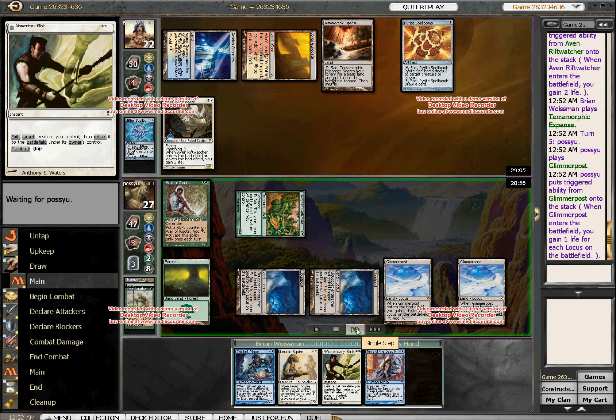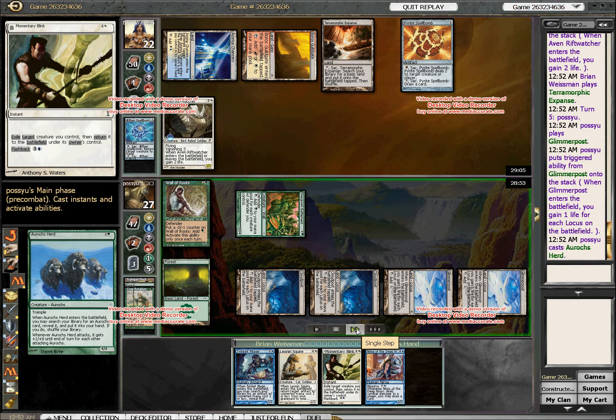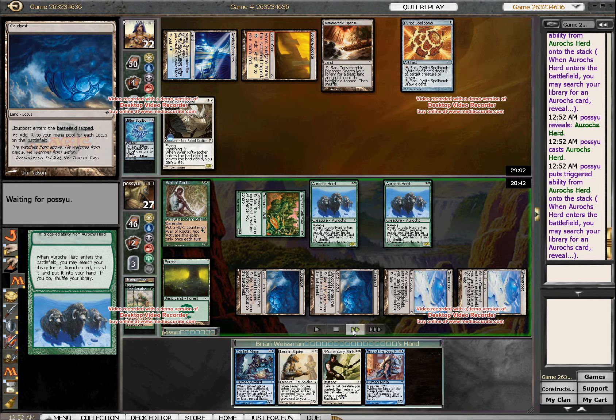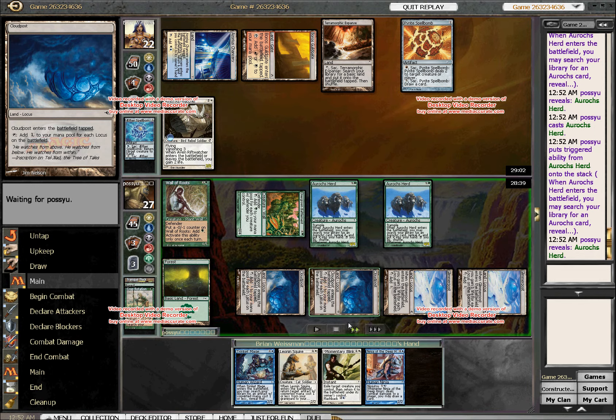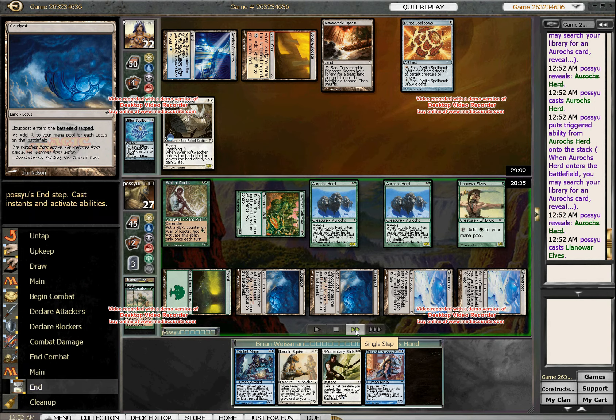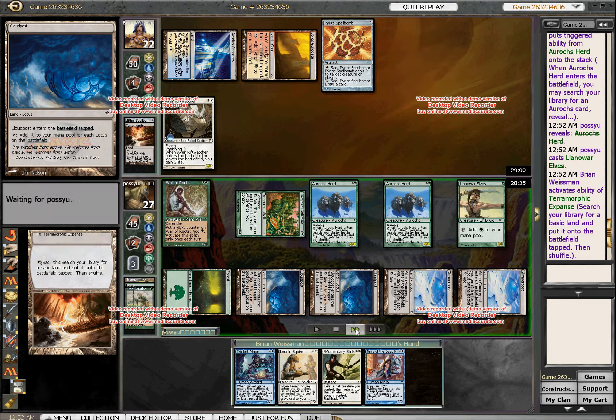It's kind of like Commander. He taps all this mana and casts Aurochs Herd, which I guess is one of the reasons why people play Monogreen. This thing is pretty nasty because it's basically four 4/4 Tramplers in one card. And I know he's got at least one more in his hand and some mystery card. Unfortunately he's drawn no land destruction, which is why I'm actually still in this game at all.